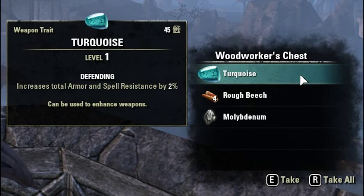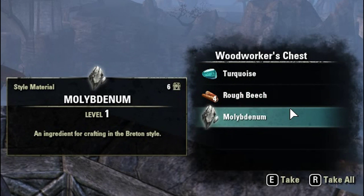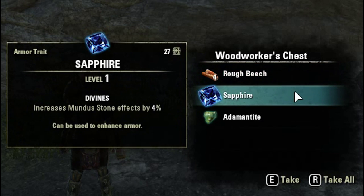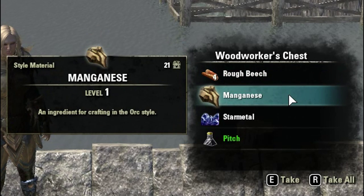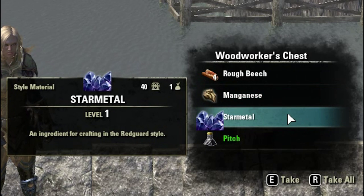So I'll just do an inventory recap of what we actually gained from this. From the raw materials, we got 12 rough beech and 55 rough yew. For the styling additives, we got 2 molybdenum, 2 adamantite, 1 manganese, 1 star metal, 1 moonstone, 1 bone, 3 nickel, 2 flint and 1 obsidian.